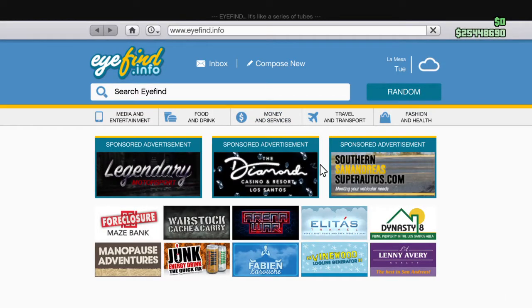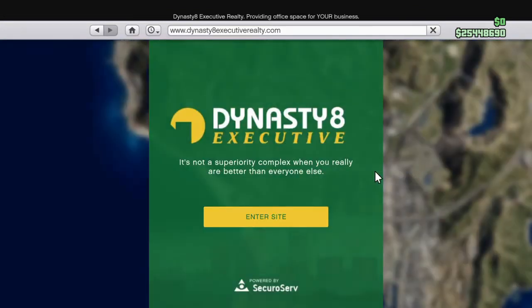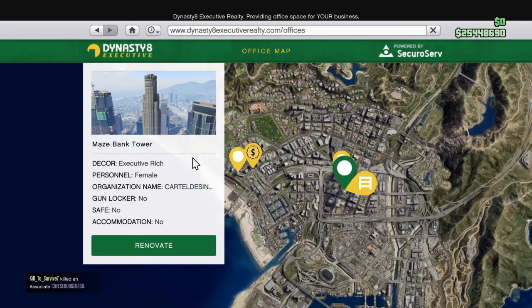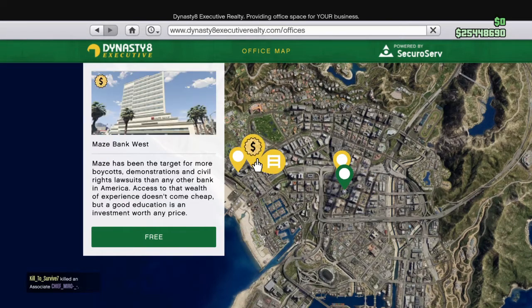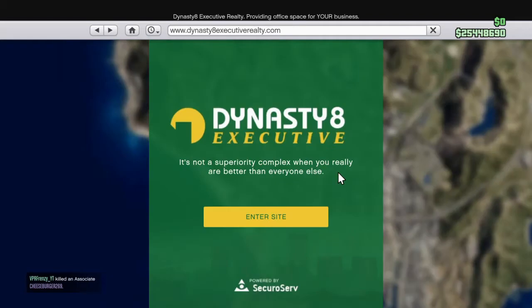First, you gotta go to this site and go to the offices. You gotta own the most expensive one — the four million dollar one, this one right here. I didn't know why you need it but you actually do — I tried it with the other one I used to have and it didn't work. You just have to get this one.